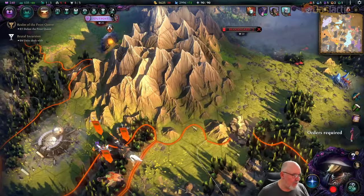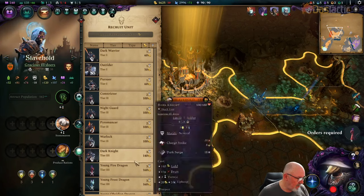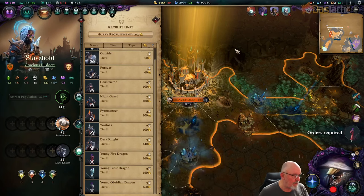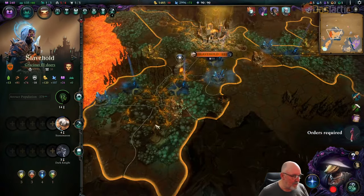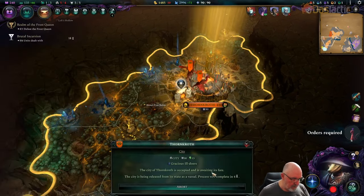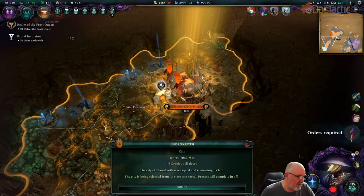We've got our old capital — we changed our capital to Zesson a few episodes ago. Let's go page down to Slave Hold. I'm feeling like dark knights are a good option because they've got automatic upgrades, so they're a solid choice. We're at negative 30 gold now, but we're in the process of releasing this city as a vassal, which will help — it'll essentially become a vassal.